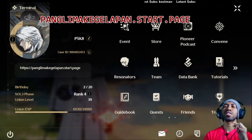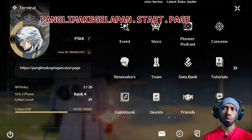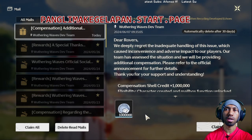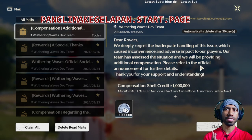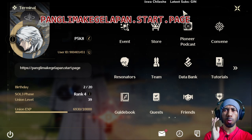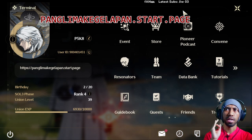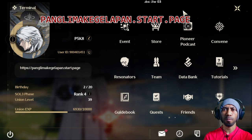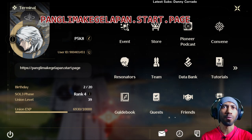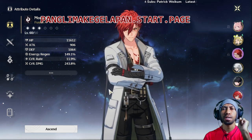One million Shell Credit spending guide with Panglima Kegelapan. When you open Wuthering Waves, you probably see an exclamation mark in your mailbox showing one million shell credits. Right from that time you're probably wondering what kind of thing you should prioritize. There are four things you need to pay attention to. The first one is probably the most important: your character level.